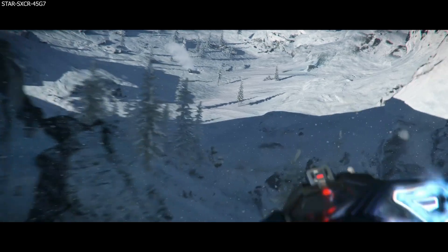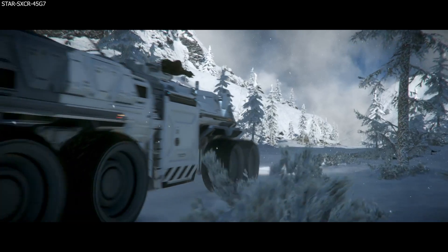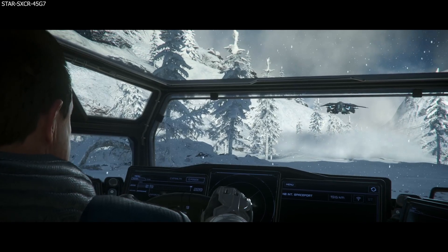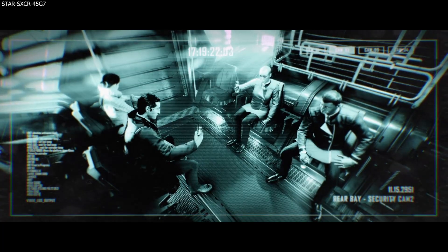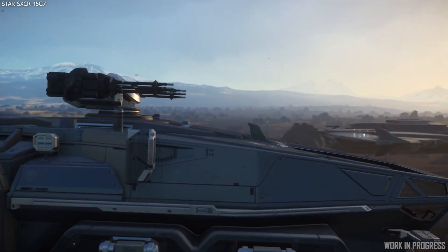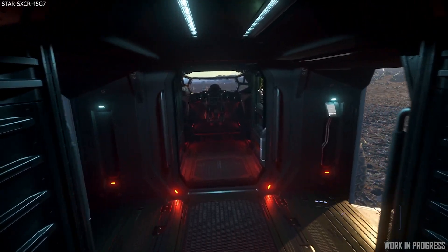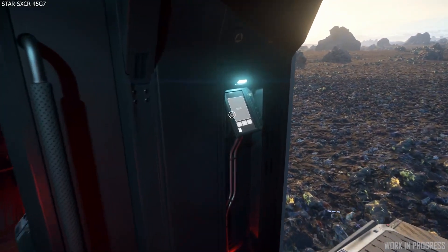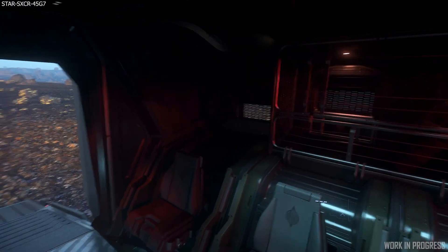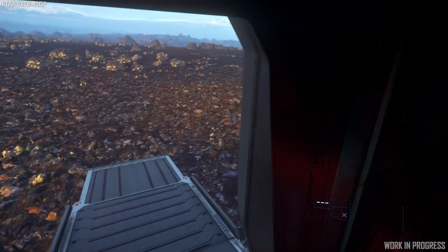Also this week, Inside Star Citizen looked at two new vehicles that made it to the verse in 3.15.1: the Anvil Spartan ground APC and the Aegis Redeemer gunship. I won't be covering these on this show as each deserves its own dedicated video, so keep an eye out on my YouTube channel. There was also a Spartan Q&A which I'll include in that dedicated video. I personally CCU'd my ROC to a Spartan for about $9 — it's a lot of fun and very useful for org training.